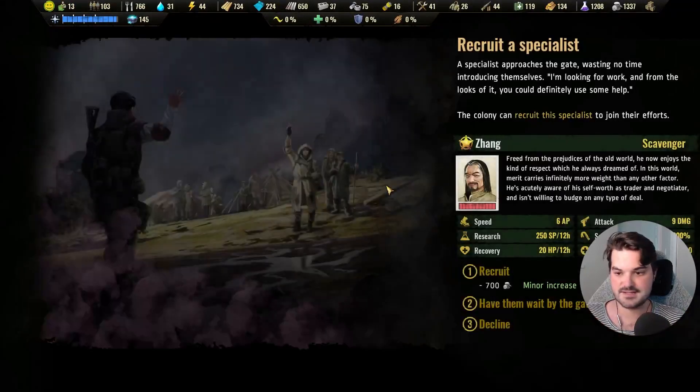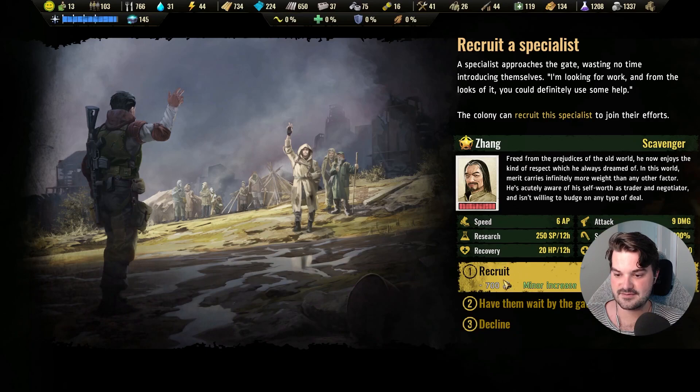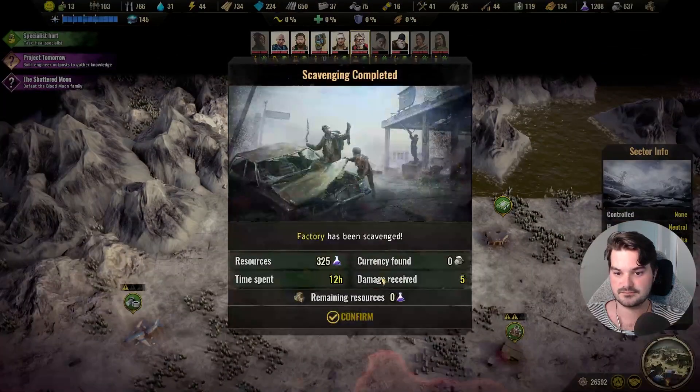Recruit — yes, Zhang, another scavenger. 200 scavenger points — yeah, welcome aboard. Mission complete.